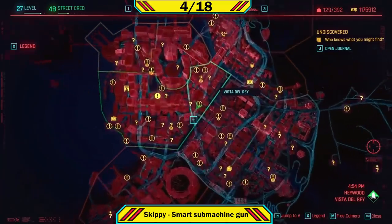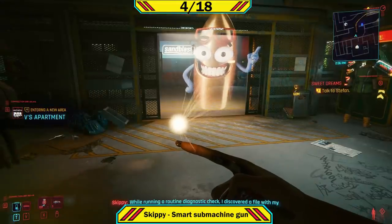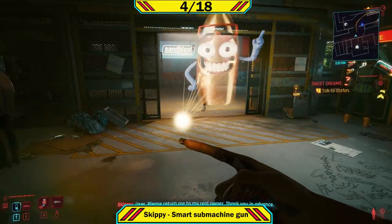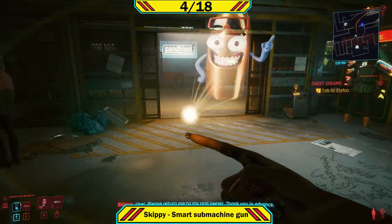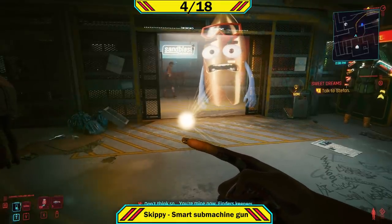Weapon number four is Skippy, the AI-equipped smart pistol found on the map. Once you do his little side mission of getting 50 kills — which permanently changes his fire mode from shooting at the head to the knees or vice versa — he will be stuck in your inventory waiting for a mission. Eventually he tells you he has an owner and has found the metadata for it. Don't accept this; say 'No, I'm going to keep you.' This allows Skippy to then be placed up on the wall.